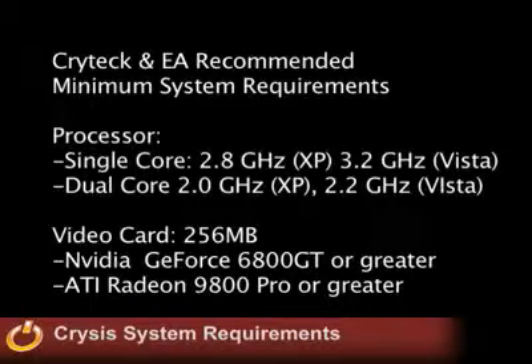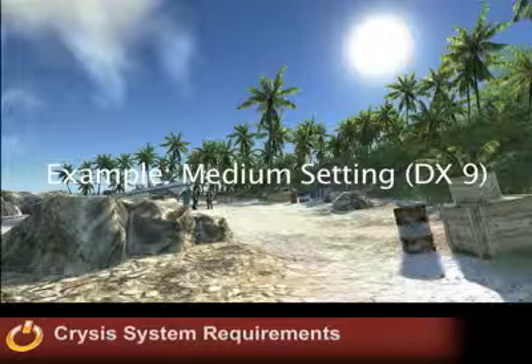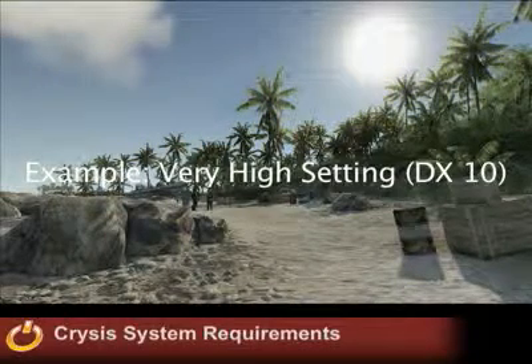This week also, EA came out and gave their minimum system requirements for Crysis, and it's interesting what they said. It runs on XP or Vista. For processors, it wants a minimum of 2.8 GHz or faster for XP, but 3.2 GHz or faster for Vista on a single core, and then 2.0 GHz for a Core 2 and 2.2 for Vista respectively. For video cards, it recommends an NVIDIA GeForce 6800 GT or greater, and on the ATI side, Radeon 9800 Pro or greater.